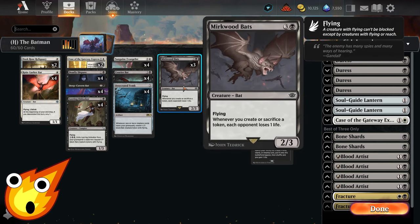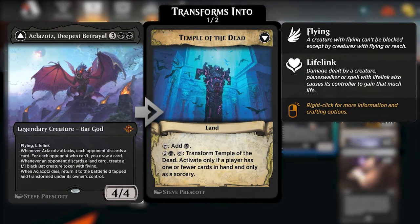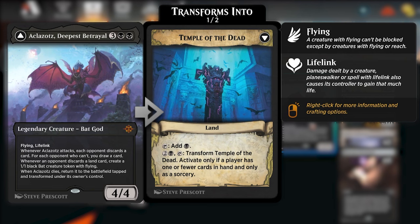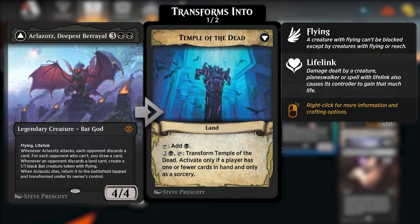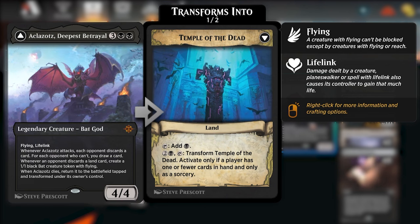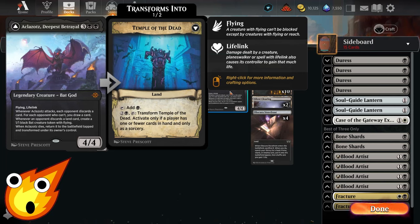In the 4- and 5-drop slots, we have Mirkwood Bats — a great card because whenever we create or sacrifice a token, each opponent loses one life. We're making a lot of bat tokens, so this burns out our opponent very quickly. At the 5-drop, we have Al-Khaz'a's Deepest Betrayal — a 5-mana 4/4 bat god legendary creature with Flying and Lifelink. When it attacks, each opponent discards a card; for each opponent who can't, you draw a card. Whenever an opponent discards a land card, you create a 1/1 black bat token with flying. When it dies, it flips into a land called Temple of the Dead, which taps for black or can be paid 3 mana to transform back — but only if a player has 1 or fewer cards in hand, at sorcery speed.